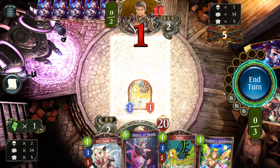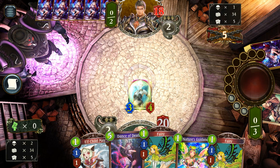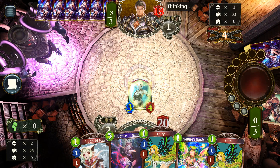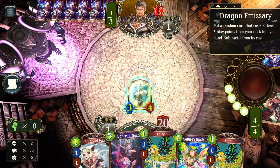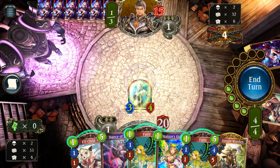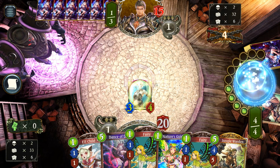He spent a Salamander on a one-drop — not the worst. Got a 3/4 on board on turn 3. Dragon Emissary, so some more aggressive dragon deck probably. This deck doesn't run any Will of the Forest, so keeping fairies in hand is a little less important. I think I'll just wait it out and pass.